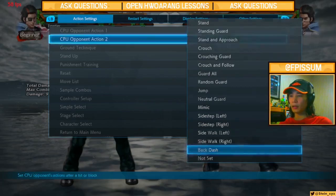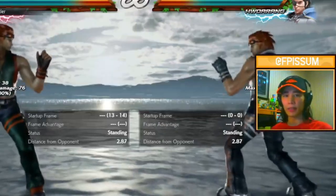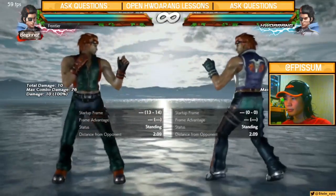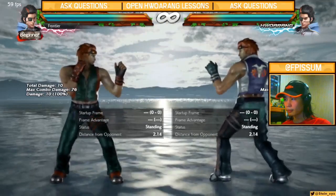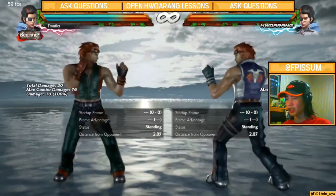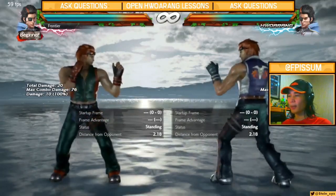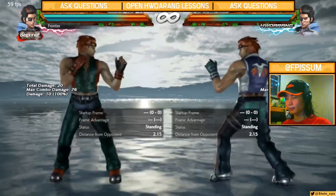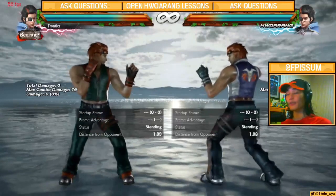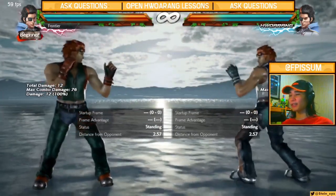We're going to set up the opponent to backdash, then press DF1 into DF1. Horang's DF1 looks like this, and this is DF1+2 — main difference. So here I'm going to reset and press DF1 into DF1. Your eyes do not deceive you — that happened. Imagine Kazumi, Shaheen, Leroy, or Geese having this — you would cry. But Horang means it cannot work with this DF1.